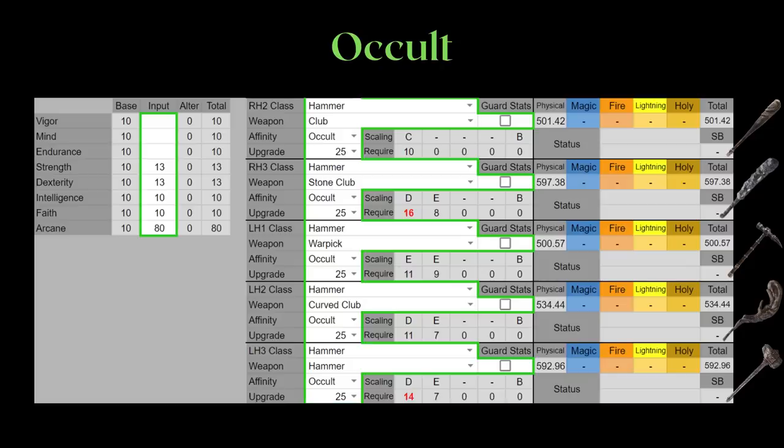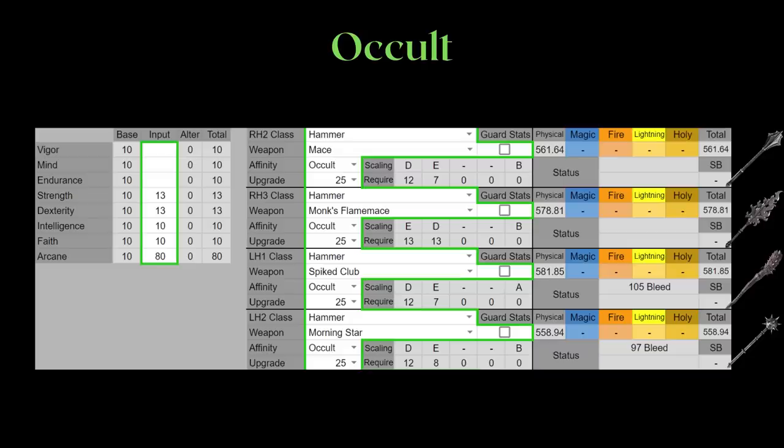As for occult, for hammers without any base status effect that scales to arcane, these are weaker than the heavy or keen counterpart. Your two considerations are the Spiked Club, which has pretty decent scaling for occult and low strength requirements, or the Morningstar.